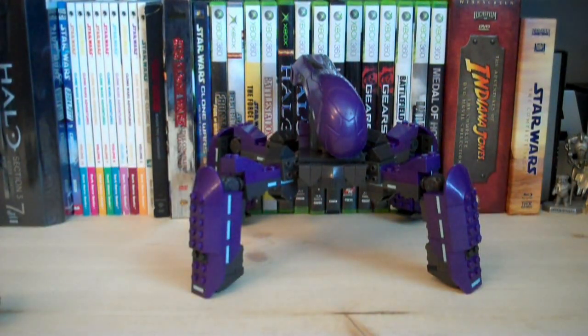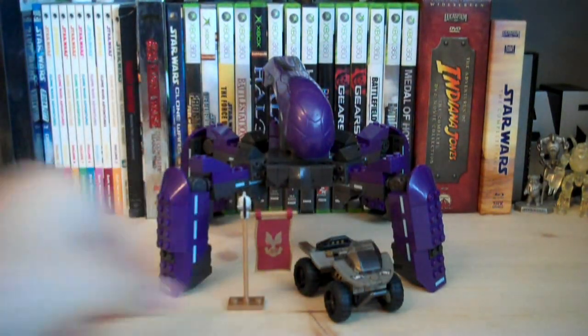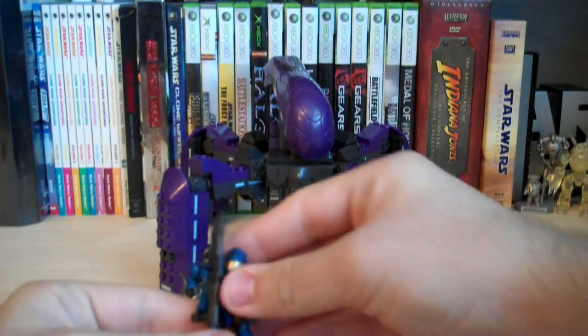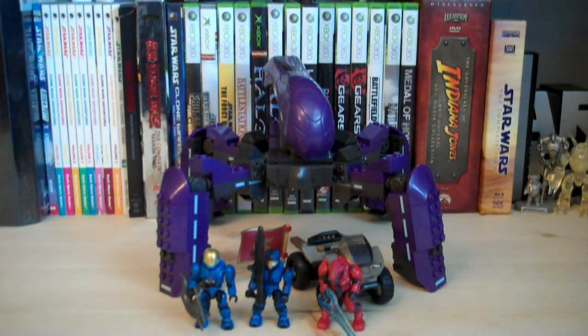So you get the Covenant Locust, the Desert Mongoose, the Red Team Flag, and three minifigures — the blue EVA Spartan, the blue CQB, and the Combat Elite. That's everything included with the Covenant Locust Attack. In my opinion, it's very worth the value. For $30, you get a lot of cool stuff, so if you see it in stores, go ahead and pick it up right away. Hope you guys enjoyed the review, and I'll see you all in the next video.